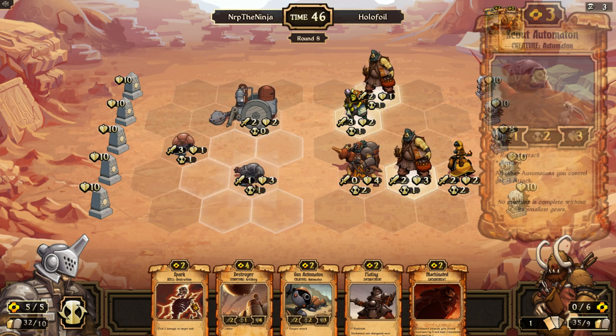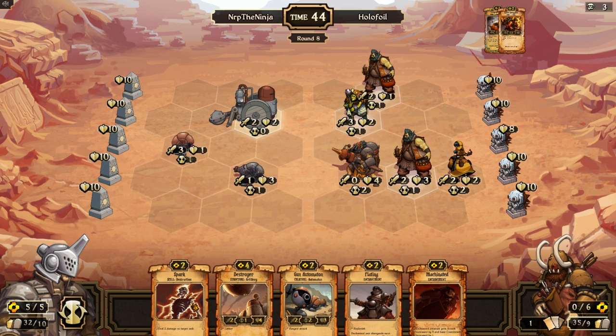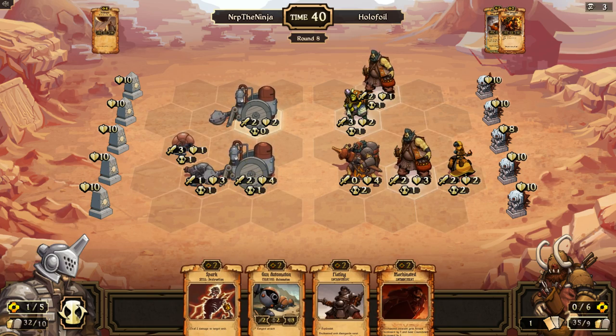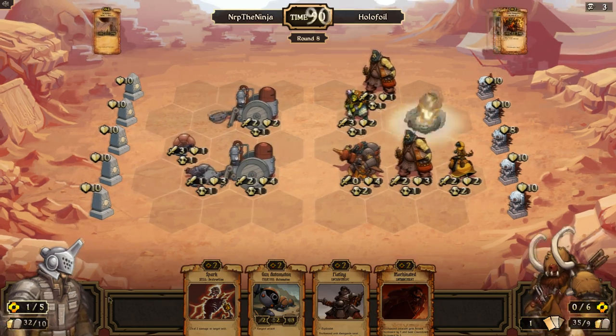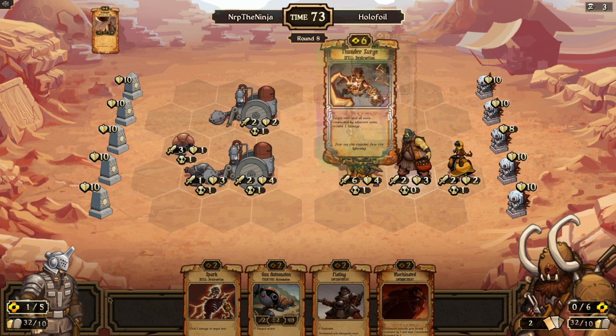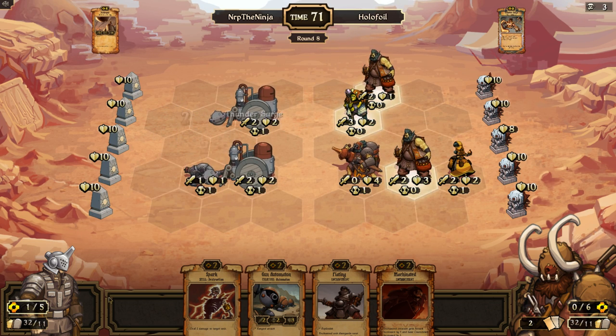And you're like dead, because the storm runner can kill you almost anyway. I'm gonna lose this match. I guess that means the order precon is better than the energy precon — holofoil is correct. I mean it also depends on who you're playing against. Okay, so that is a board clear.